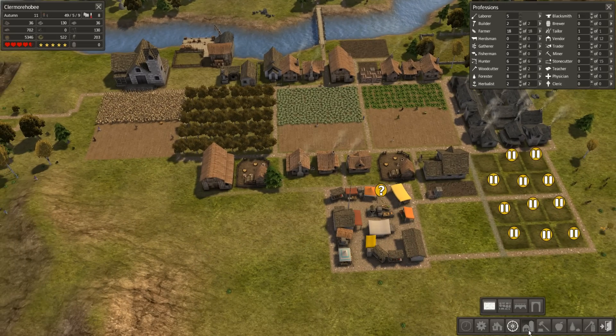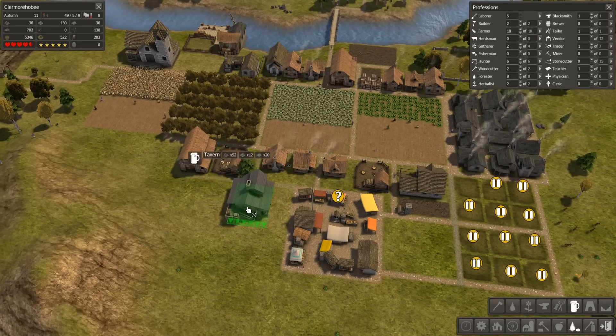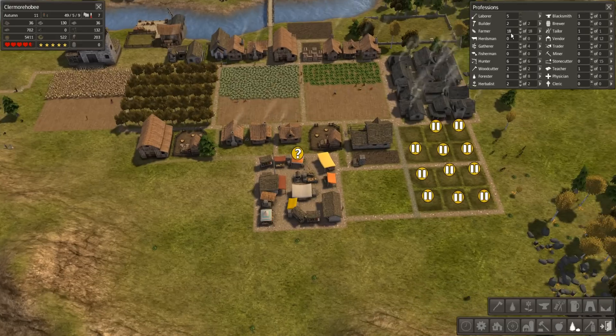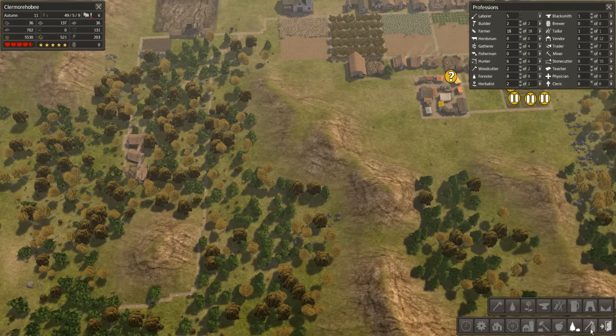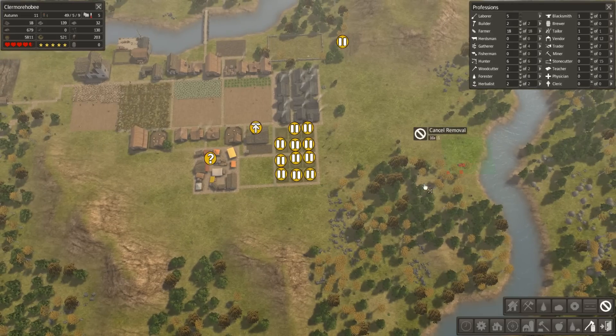Maybe what I should do is actually get a brewery going. Stacey's Brewery has got it going on. It will increase the happiness, but all my population is already pretty happy. I don't really need a brewery. I guess I could trade beer of sorts - it's a very small building. Seems like it might just be a waste. For now I'm not going to do it. For now I'm just going to keep my laborers laboring.